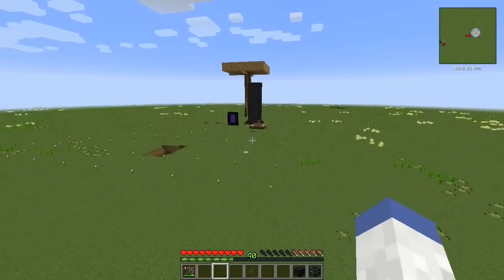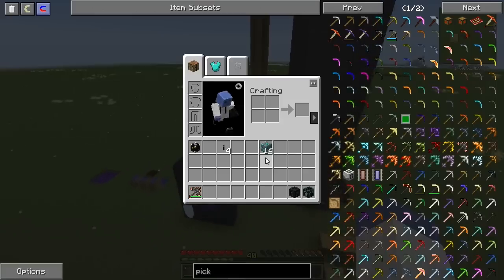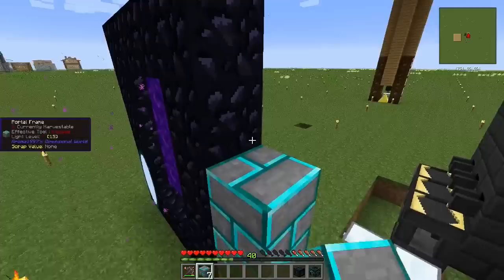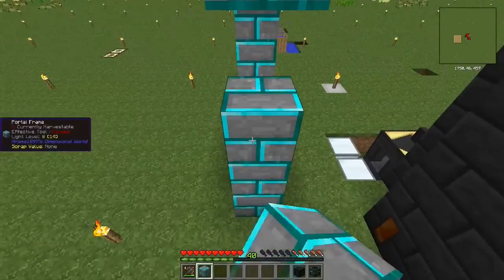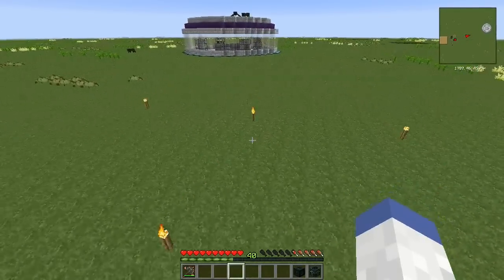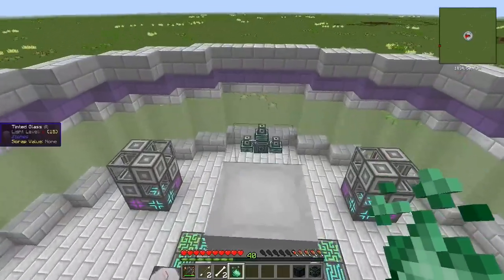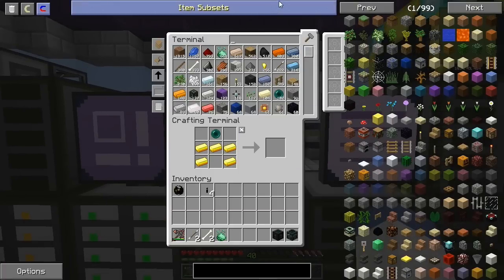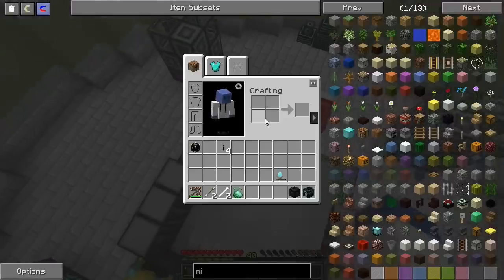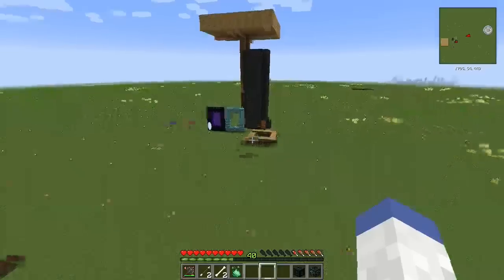All righty then. There we go. We need that mining tool — crap, I forgot to grab it. That's my fault. Try it again. Mining — there we go. We should have everything we need: we've got all the markers, we've got an inner chest. Everything should be good to go.